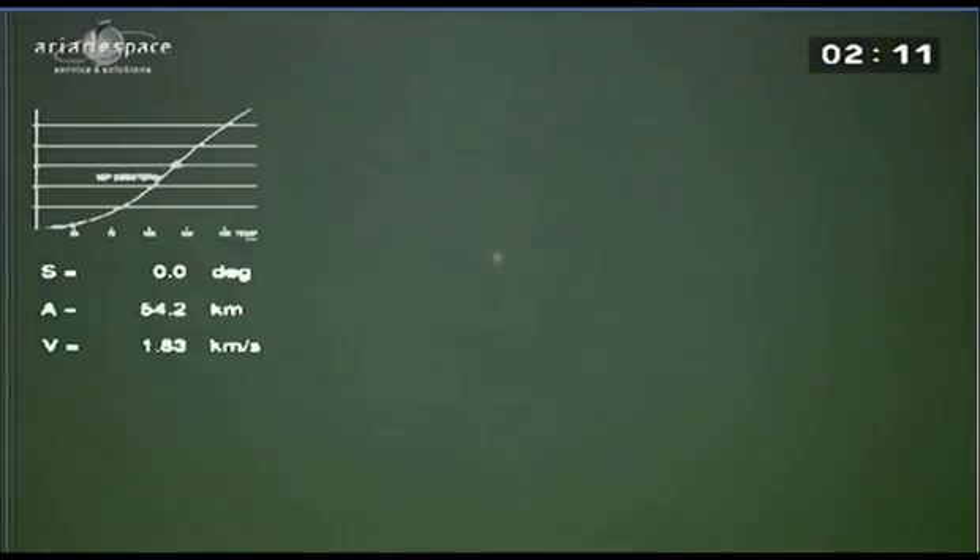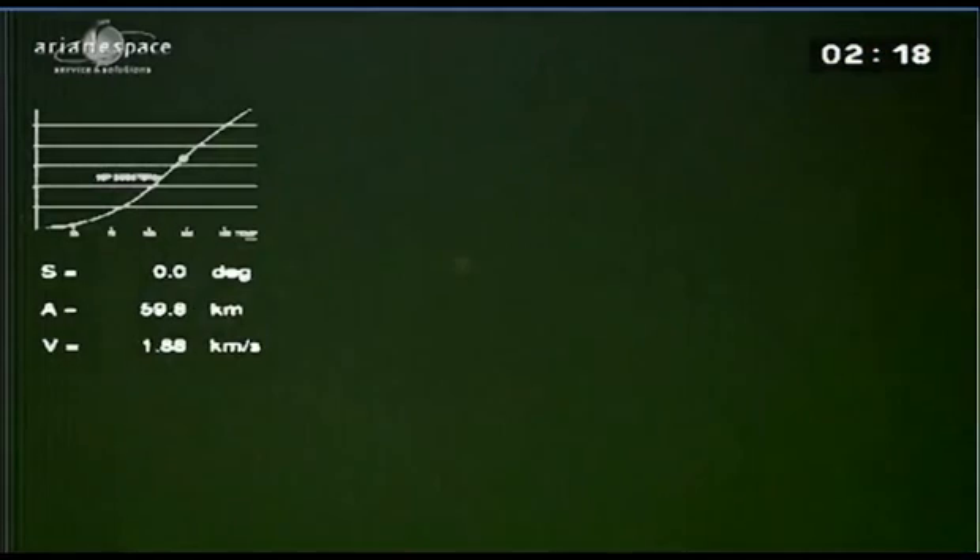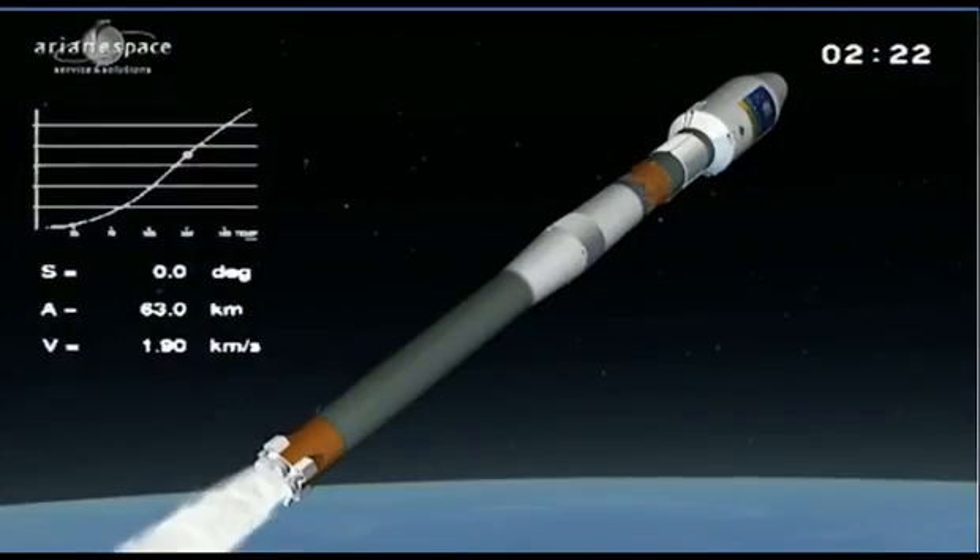On the left side of the screen, you have the predicted trajectory profile, and the dot on the curve is the actual position of the launch vehicle. Everything is nominal on board.